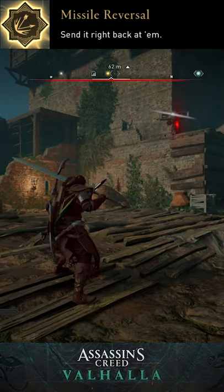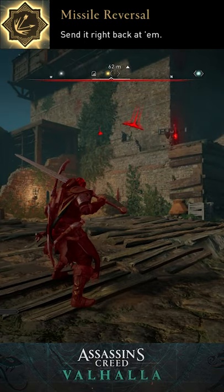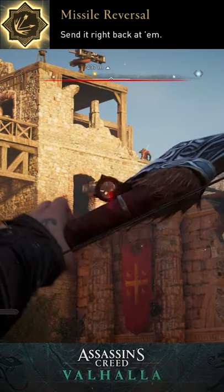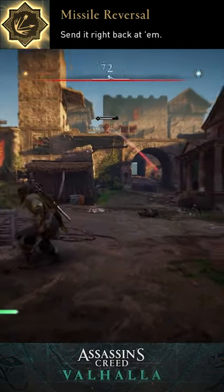Now let's talk about ballistas. These are faster, stronger crossbows. Blocking is possible, but reversal is not, so you're better off taking out the ballistas directly. But hey, if you manage to reverse a ballista bolt, let me know in the comments — I'd love to see it. But if you're a mere mortal like me and it's got you in its sights, you're better off dodging.